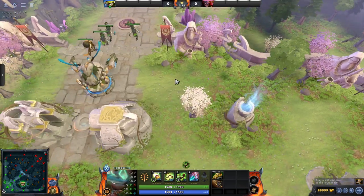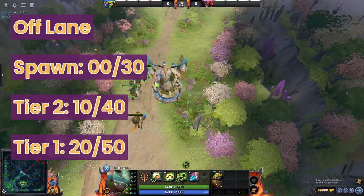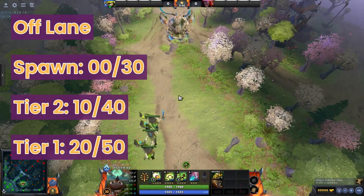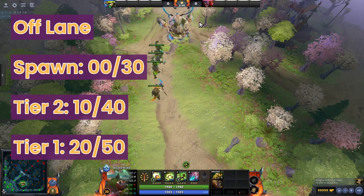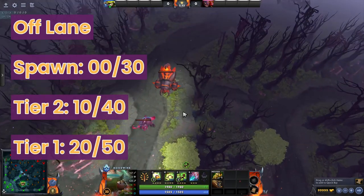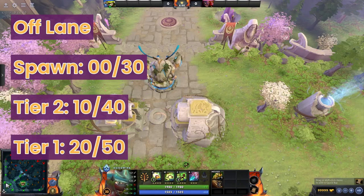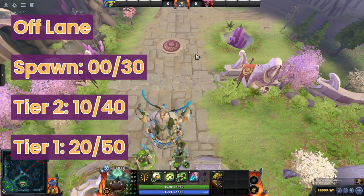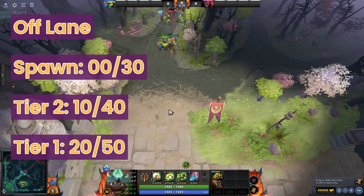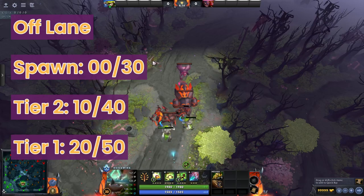Even during the daytime you do still have this dark spot in the radiant safe lane that as a dire support you can abuse. In the off lane, at 30 seconds it's just spawned. Similar timing — 10 seconds later it hits the tier 1 and then another 10 seconds. So at about 50 or 20 seconds it'll hit the tier 2, and in another 10 seconds this creep wave would meet up here. It's much easier to remember: just 10 seconds apart for the towers — 0 or 30, 10 or 40, 20 or 50, and then at the minute or 30-second mark it'll meet up.